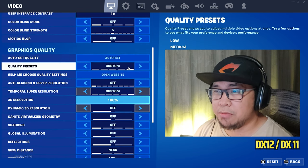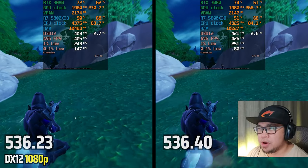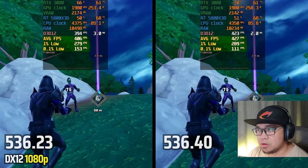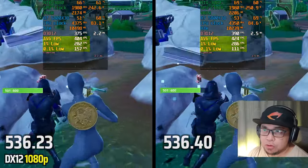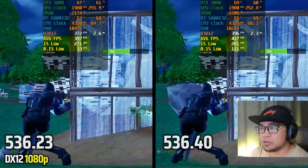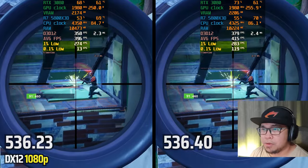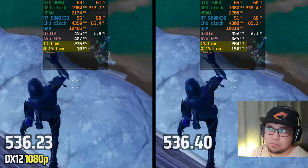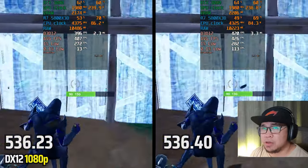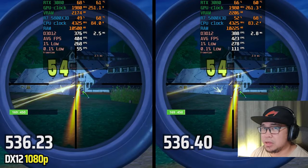Now Fortnite — we're testing all three APIs: DX12, DX11, and Performance Mode, all on competitive settings. Starting with DX12: at the start the older driver seems to have an upper hand, but focus on the entire run. The older driver has a frame time spike, and there's an even bigger frame time spike with the older driver overall. In terms of stability, the new driver is much more stable. The 0.1% lows and 1% lows show quite a big difference in favor of the new driver.